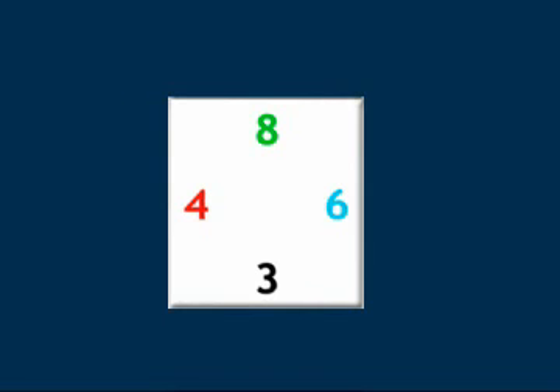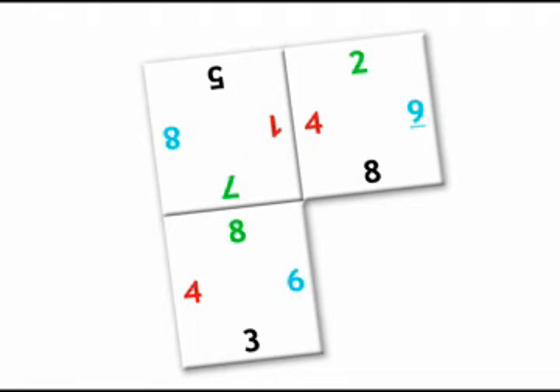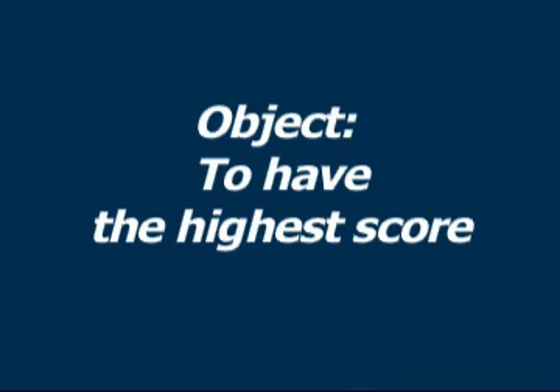Cards needed are the specially designed corner cards. Note that the numbers are printed in four colors — green, blue, black, and red. This is important because you must match the color as you play. You will also need a piece of paper and pencil for each player. The object of the game is to gain the most points and to have the highest score.